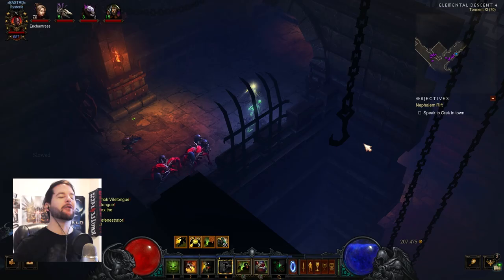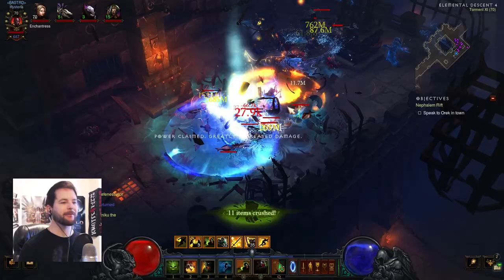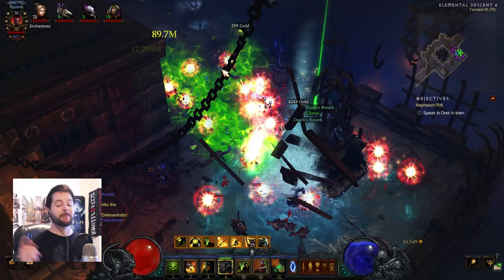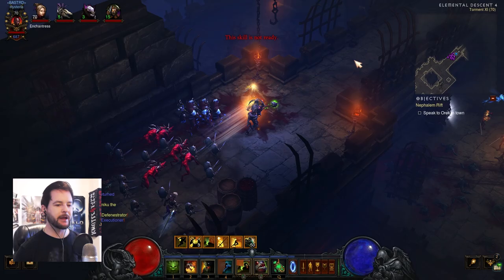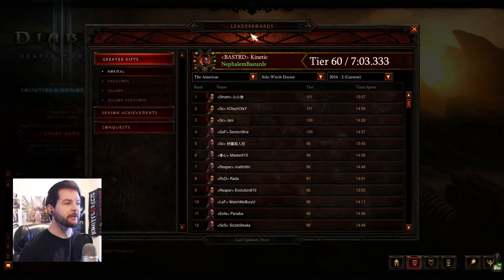The amazing minion master version I've put together is actually the simplest it's ever been — it just takes having pets to the next level of ridiculous without going too far. You could add the Corrupted Ashbringer for skeletons or the Golden Gorget of Leoric for even more skeletons. Before we get started, I'm also going to talk about the Firebirds build for greater rift climbing, which has been popular the past couple of seasons, and how it's changing now.